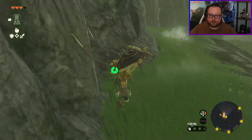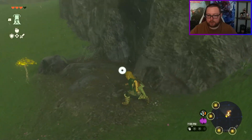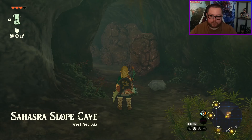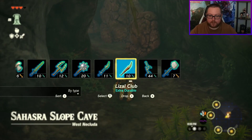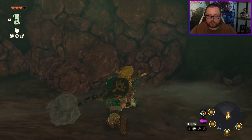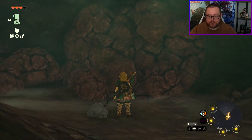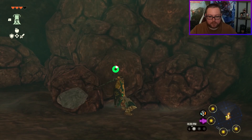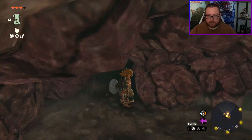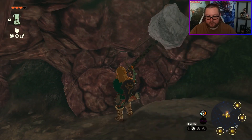Once you get down, there's a little cave entrance, so you just want to head inside. If you already have kind of an empty weapon you can fuse it with the rock right there, or if you have some bomb arrows you can use those as well. You just want to come break the boulders, sticking to the right side.